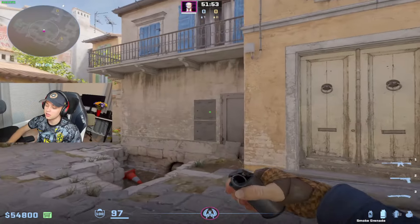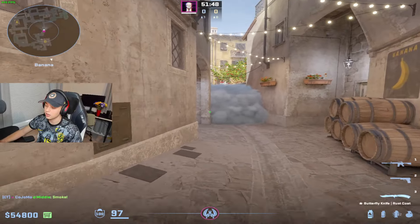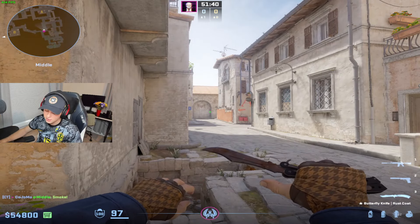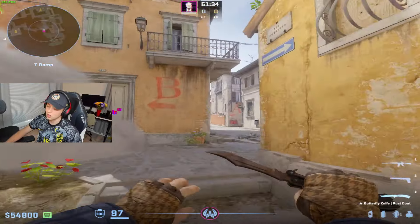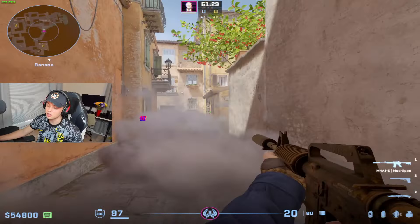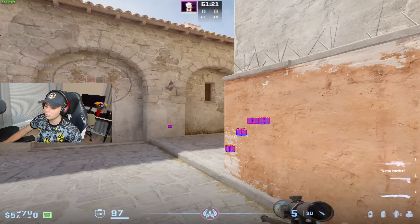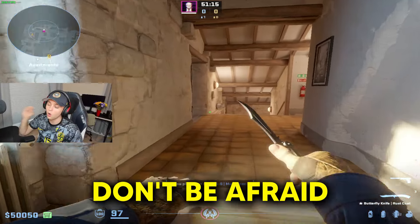One thing that's been happening in my scrims is: if CTs have taken banana and we hear they're hitting A, one guy might just be a maniac and run through the smoke. Will he die? Maybe. But from scrimming Liquid and playing against top-level players, people make this play so often — they are so disrespectful and risky with it, but it pays off. You're shooting guys with nades out, shooting people literally holding a position with an AWP. Don't be afraid of risk, don't be afraid of retaking, and always make sure you're disrupting the other team.